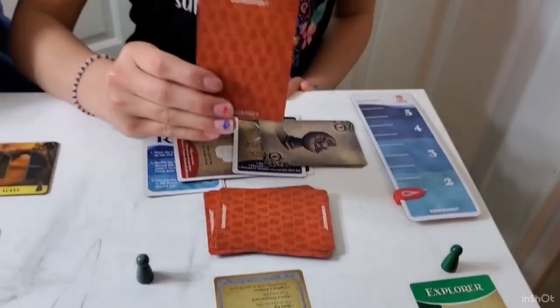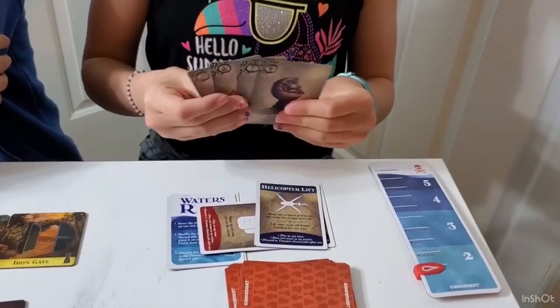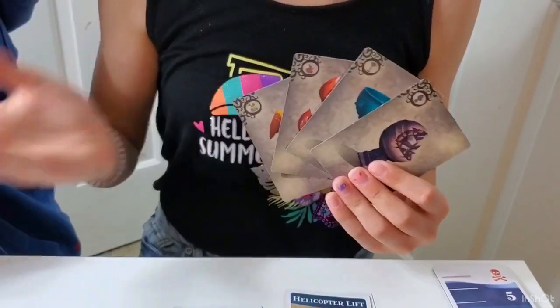This is what treasure cards look like. Things you can pick up from treasure cards are treasures. If you have four of one kind, you can collect a treasure.